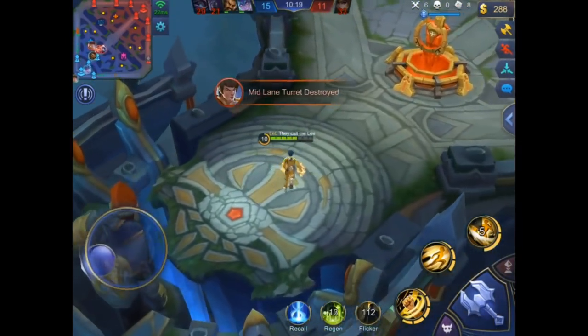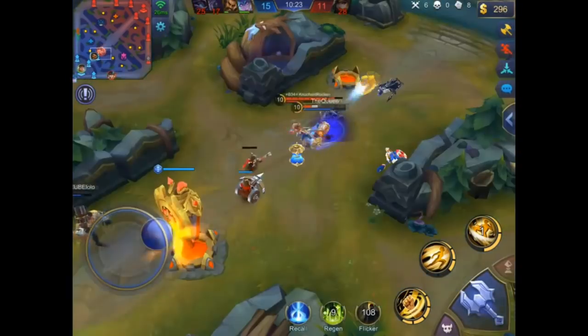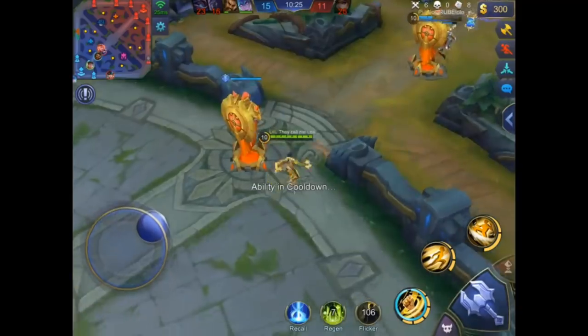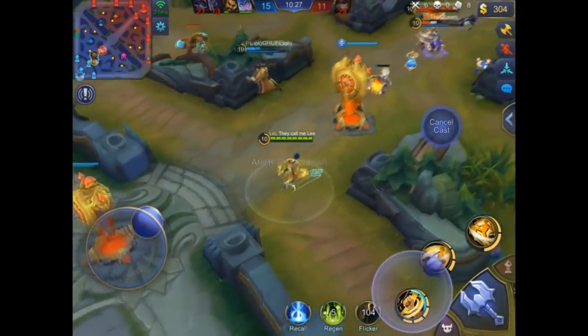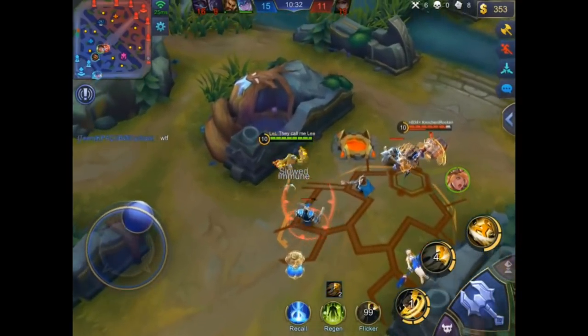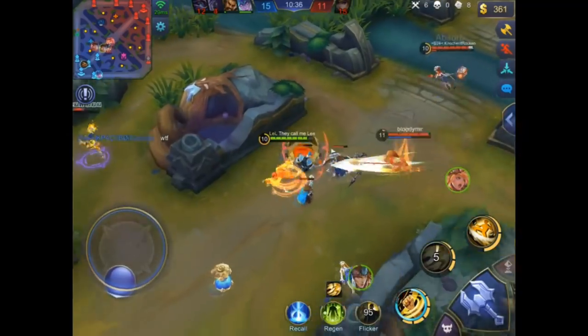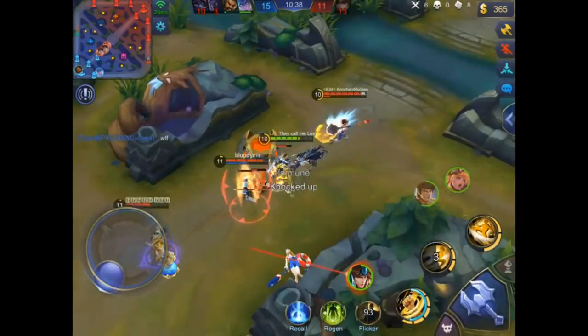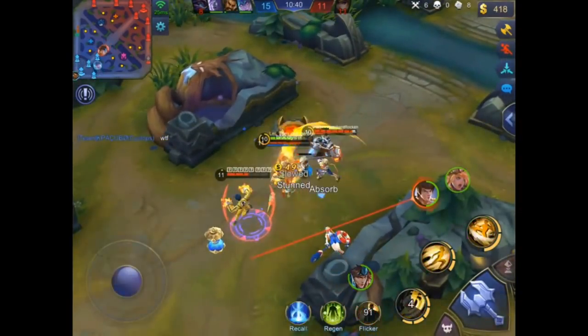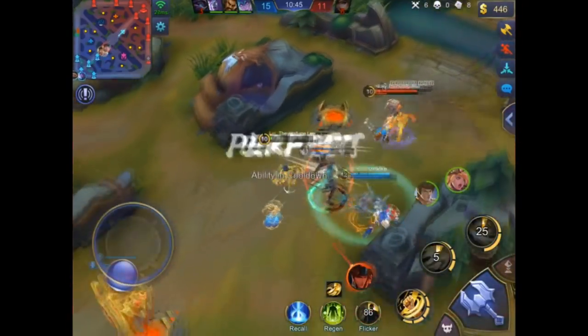Freya was diving too aggressively. It was smart of Shu to go back because if he had died here, with Rogero and Freya also low, they could have gotten the inhibitor tower and maybe even ended the game. They are actually ahead and just lost the team fight — going back was the right call.